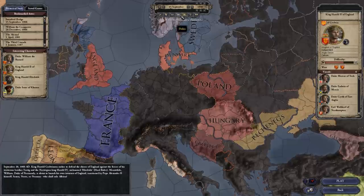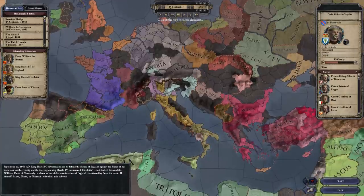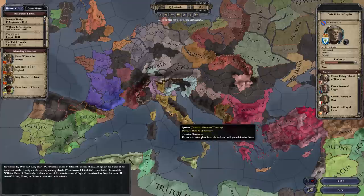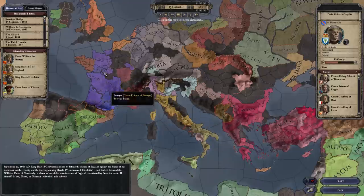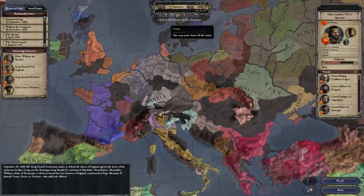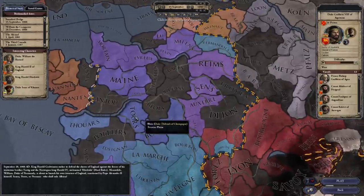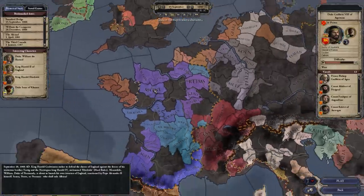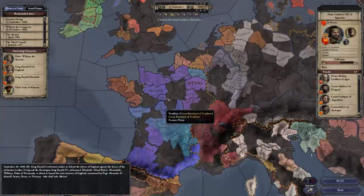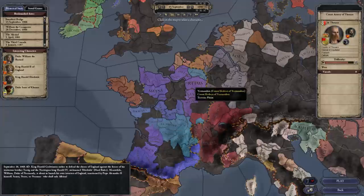You could take it down a step further and play as a Duke. Some Dukes are independent rulers in their own right, like the Duke of Apulia — Duke Robert. He's independent, top dog in his patch of land, doesn't owe fealty to anybody. Or you could play as the Duke of Aquitaine and owe fealty to the King of France. Below that, the small fish of the feudal nobility are the Counts and Earls. These are the little guys — they typically only control one, maybe two provinces, or counties as they're called in the game, and most will owe fealty to a Duke, who in turn owes fealty to a King.